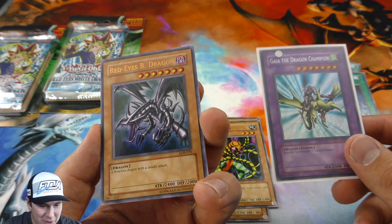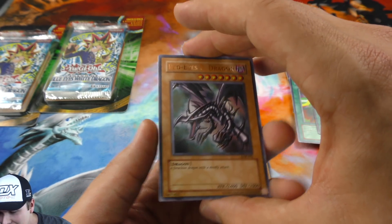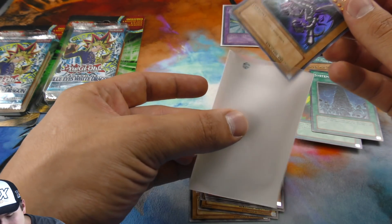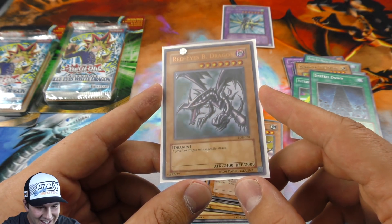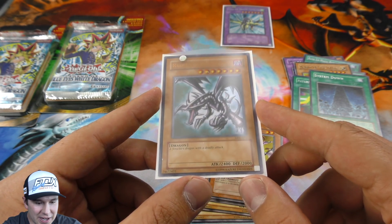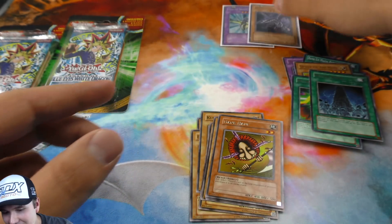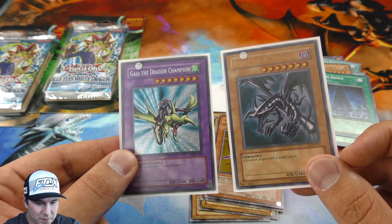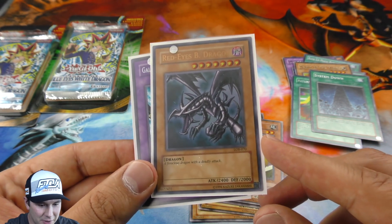Gaia the Dragon Champion Seeker, and then we pull a Red Eyes Black Dragon Ultra Rare in here — this is by far the best opening we've ever done on these LOB blister mystery packs. I need another sleeve. LOB Red Eyes Black Dragon Ultra Rare — oh my gosh! How lucky are we? I'm in awe right now, I can't believe it. This is by far the best opening we've ever done on these. Gaia the Dragon Champion Seeker and an Ultra Rare Red Eyes Black Dragon — I remember how excited I was seeing this card back in the day when my friend pulled it.